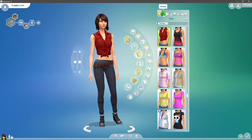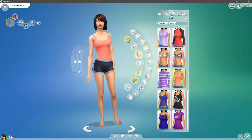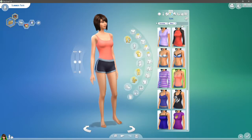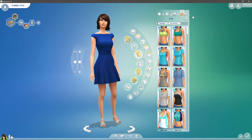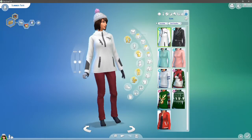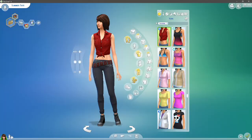Let's go through her outfits quickly. This is her everyday, this is her formal - I kind of like the long skirt. Her athletic wear, her sleepwear - I just randomly made that, I didn't have much input on that one. Her party wear, swimwear, hot weather and cold weather outfits. I kind of like the hat, it's cute. So yeah, that is Summer.